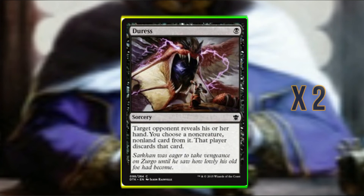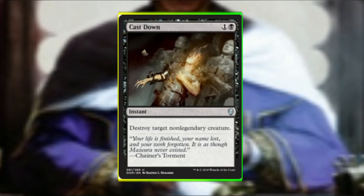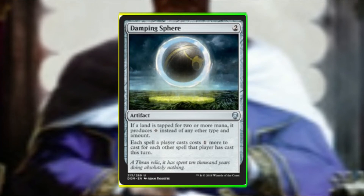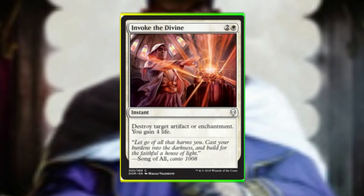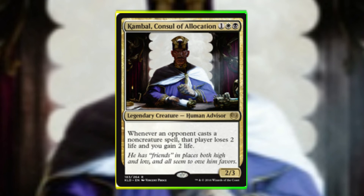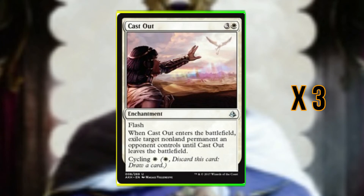In the sideboard we're running Duress for early hand attack and to remove control pieces like Approach of the Second Sun. Cast Down works as removal for early aggressive strategies like Red Rush. Damping Sphere slows down mana ramp in the new meta and taxes decks playing multiple spells — it can also bait out counterspells from control opponents. Invoke the Divine exiles annoying artifacts and enchantments with a bonus life gain. Kambal Consul of Allocation is a great legendary we can bring in — every non-creature spell our opponent casts costs them 2 life while we gain 2. Finally, Cast Out removes bigger threats like Planeswalkers or indestructible creatures and helps get our City's Blessing count up for Golden Demise.